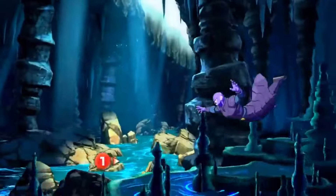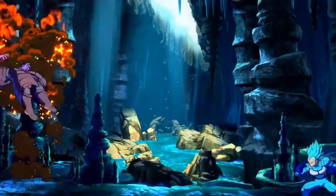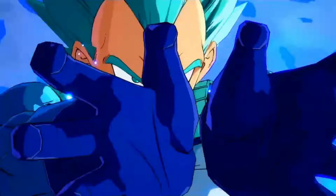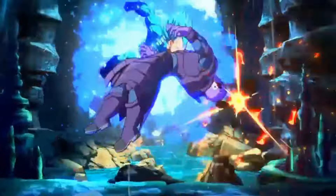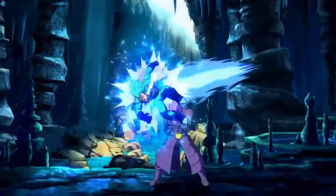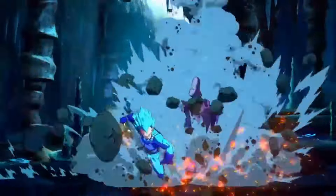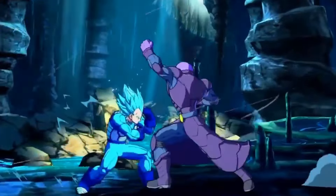He has very strong neutral — whether it's movement, great angled ki blasts, a huge Big Bang, and can punish anything fullscreen with his supers. Not to mention his EX grab. The guard armor starts on frame 4, going through everything, and it's unblockable by the way. It hits at a great angle in neutral for a full combo. Even if you miss, it's pretty safe, quite hard to punish, and it can even be used as a reversal during defense.